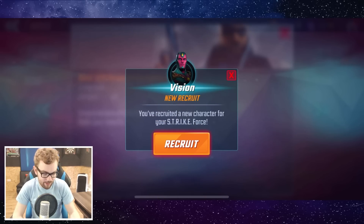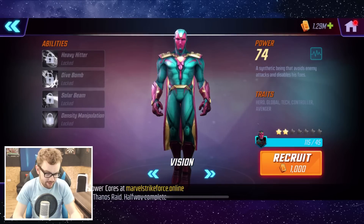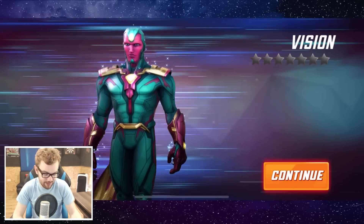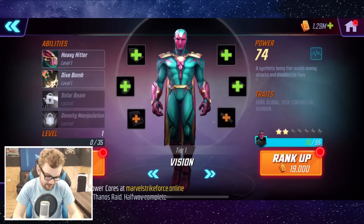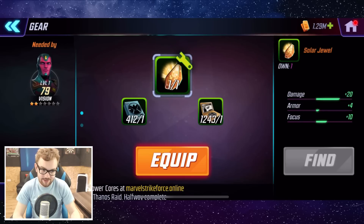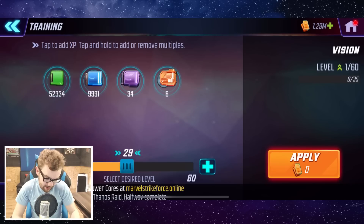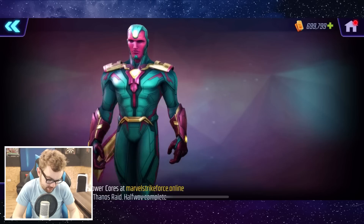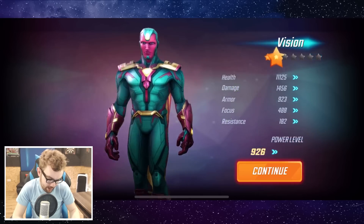We claimed it — let's go ahead and recruit Vision. Make sure I've got plenty of gold, we've got 1.29 million, which hopefully should be enough to take this dude up to a decent level. He's looking quite interesting in terms of the artwork. So let's go ahead and take him up to level 50 for now.